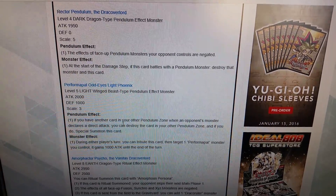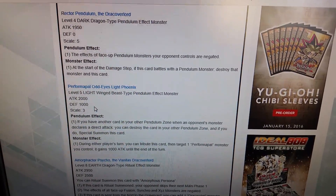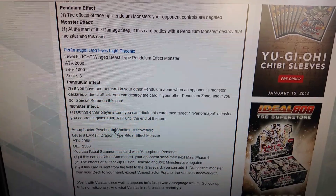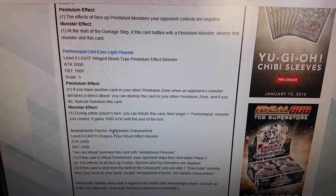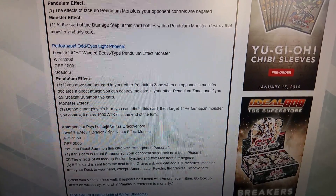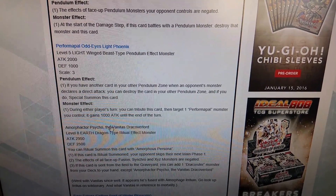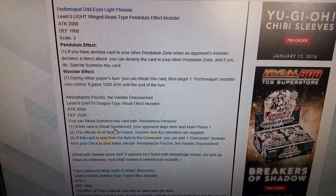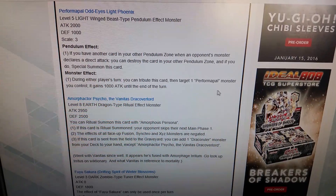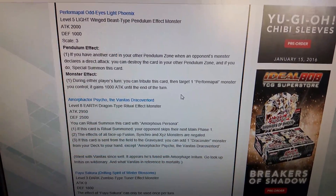Next up is Odd-Eyes Light Phoenix — level 5, light, winged beast, pendulum type, 2400 attack, 1600 defense, scale 8. Pendulum effect: if you have another card in a pendulum zone and one of your opponent's monsters declares a direct attack, you can destroy this card and place it in your other pendulum zone. During your opponent's turn you can tribute this card and target one monster — reducing its attack until the end of the turn.